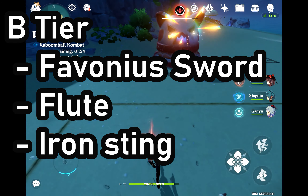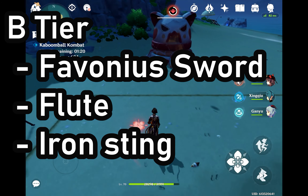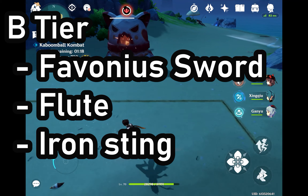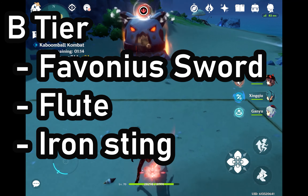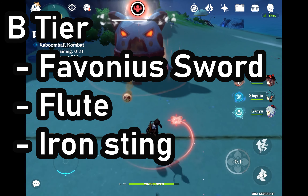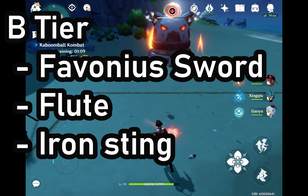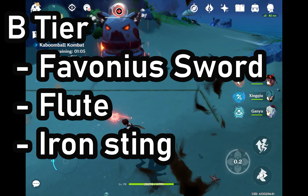Next we have Iron Sting. Iron Sting is a decent weapon because of the elemental damage bonus it provides, since Ayaka uses lots of elemental damage. But unless you're building a melt comp the passive is kind of wasted, and Ayaka is better as a main DPS just with cryo damage.